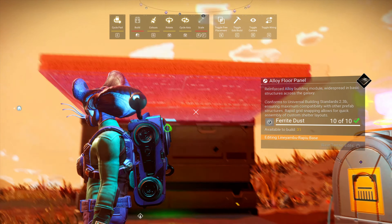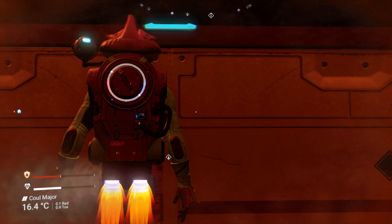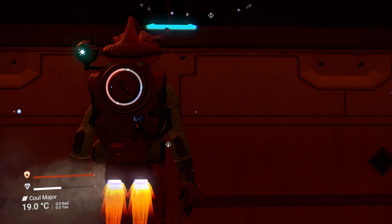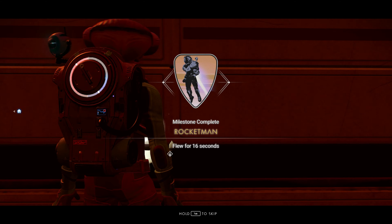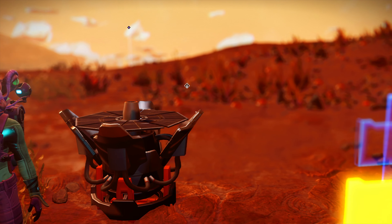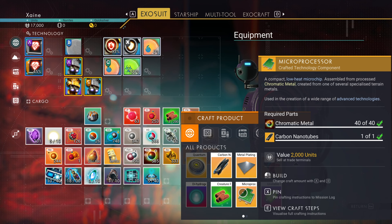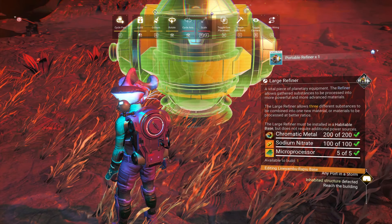Delete the 3 Reactors, then build one alloy wall with a large floor connected to the top of the wall shooting out toward you. Get close to the wall facing it and jetpack up it — this will not use your jetpack charge and provided you aren't moving forward it shouldn't move your character at all. You should just go up and essentially be hovering indefinitely. Do this until Rocketman triggers. Claim the reward, keep the Storm Crystals and install the Jetpack upgrade. Delete the wall and floor and build the Signal Booster. Use it to find a nearby place, then pick up the Signal Booster and claim the rewards from Techno Signature. Build your Portable Refiner and put 200 Sodium into it, charge it with a few Carbon, and while it's refining, craft 5 Microprocessors.